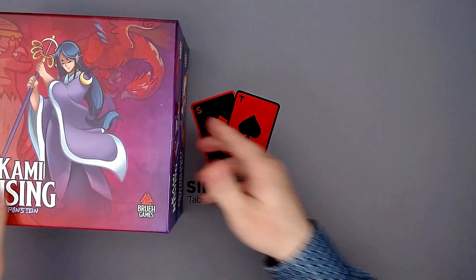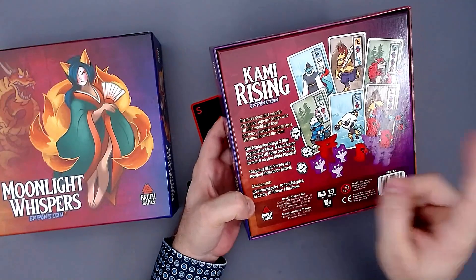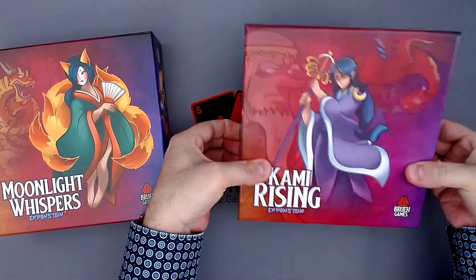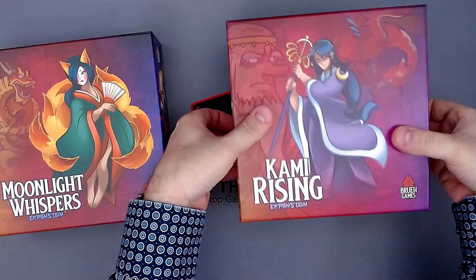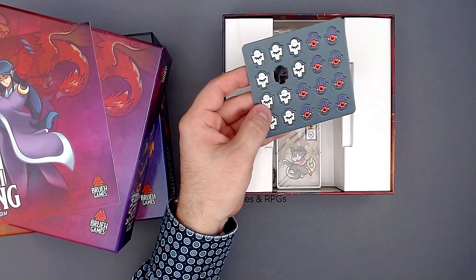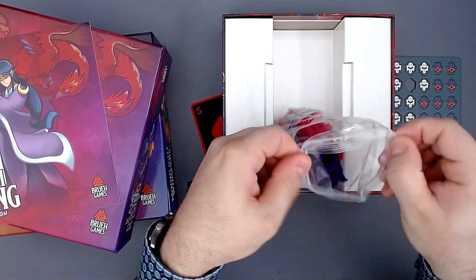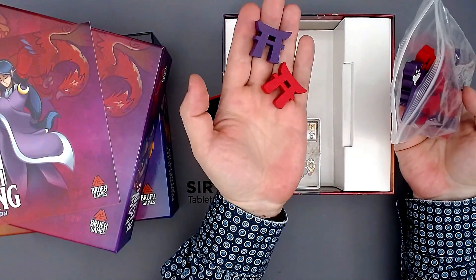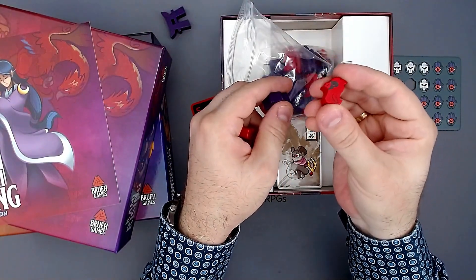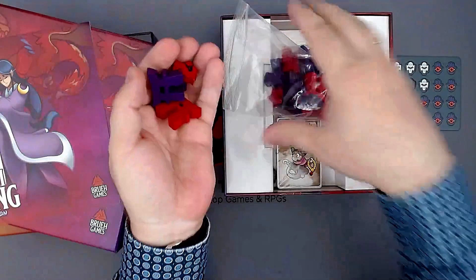Then we have two more expansions — two of the larger ones. Let's take the Kami Rising first. That one adds two new clans, so two new factions, new game modes, and more cards. There isn't too much added, actually. Here we have new tokens, but these are ones I already have as wooden versions, so I might not even need those. Then here we have the two new factions — we have the purple and the red faction. For that we have the birds, which are very cute, and also these small purple foxes.